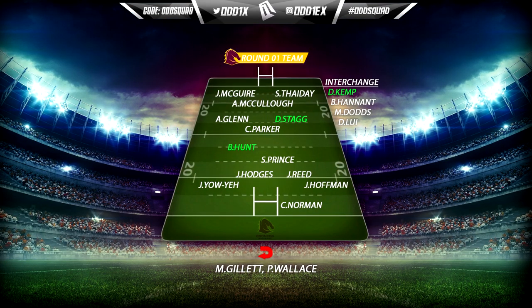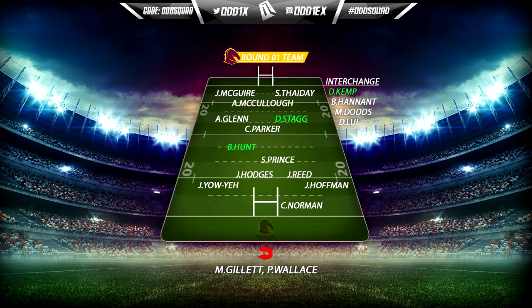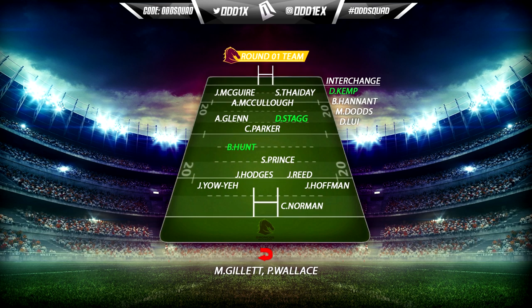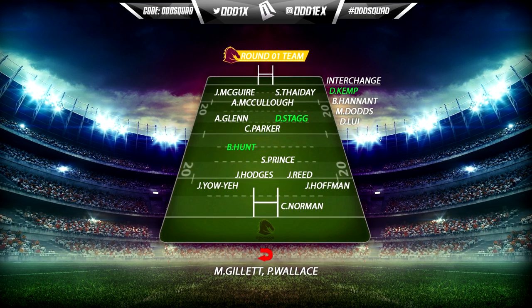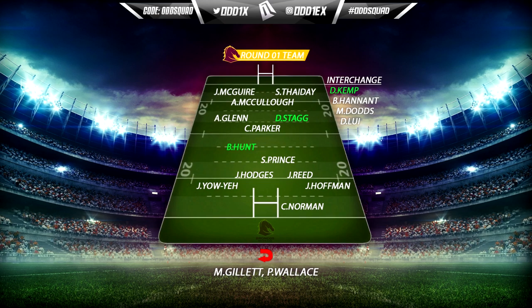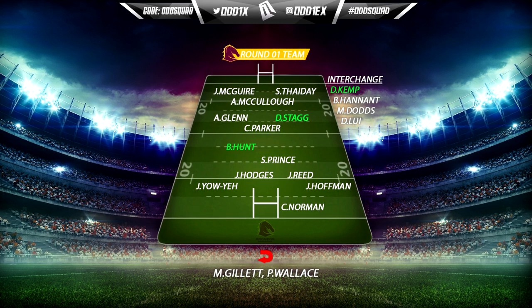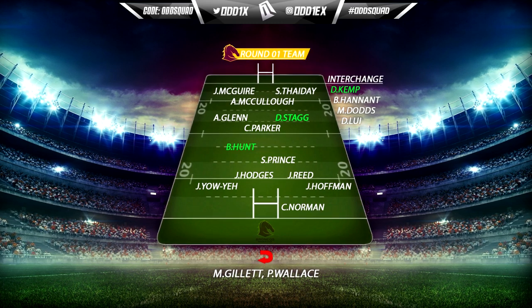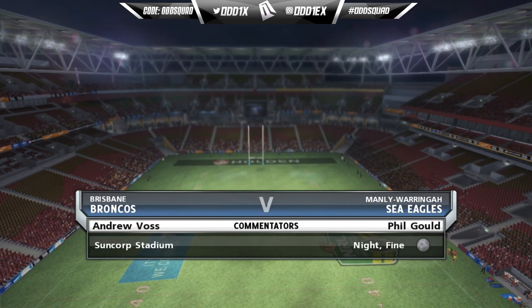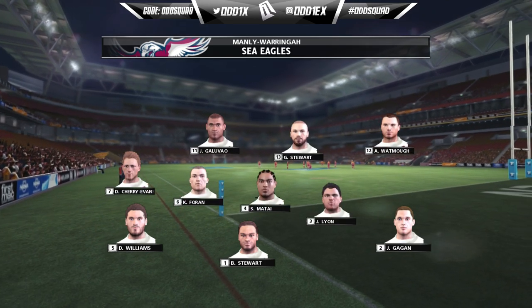Here's what our round one team looks like. Starting with our back five: Corey Norman, Josh Hoffman, Jack Reed, Justin Hodges, and Jarrell Yaoi. In the halves we have Scott Prince and Ben Hunt. Our front row consists of Josh Maguire, Andrew McCulloch, and Sam Fide. In the back row we've got Alex Glenn, David Stagg, and Corey Parker. Rounding off the 17 on the interchange bench: Denon Kemp, Ben Hennan, Mitchell Dodds, and Dunamis Louis.